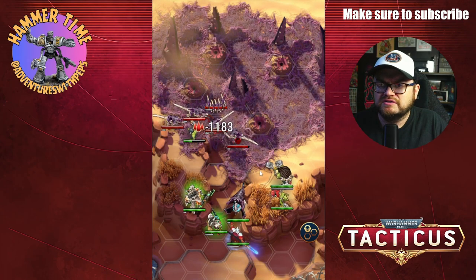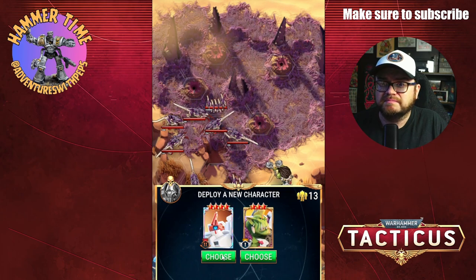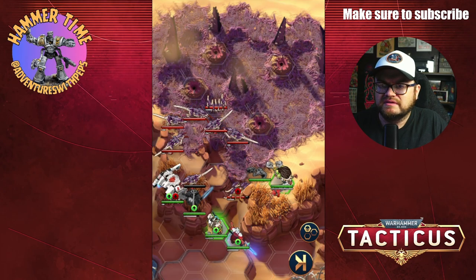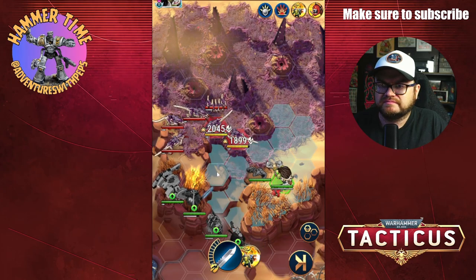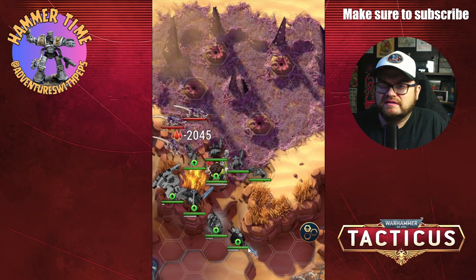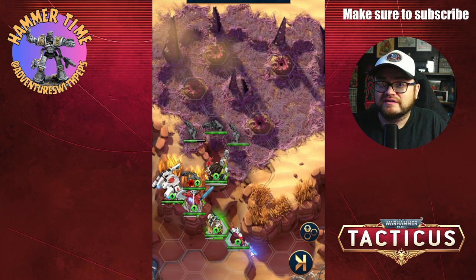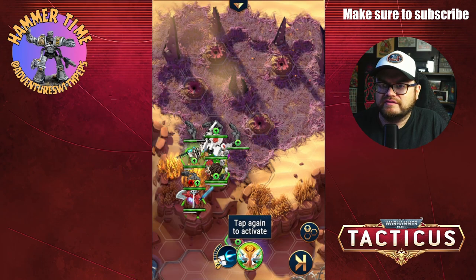I lost my Tyranid monster — damn, I lost both. I knew I had to lose the Tyranid, I was expecting that, but to also lose the other one. I should have used him against the ripper swarm. Let's just bring in the grots.